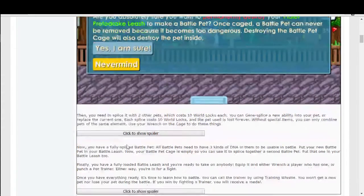Destroying the battle pet cage will also destroy the pet inside. Then you splice it with two other pets, which cost 10 world locks each. You can gene splice a new ability into your pet or replace the current one — each splice is 10 world locks and the pet used is lost forever.